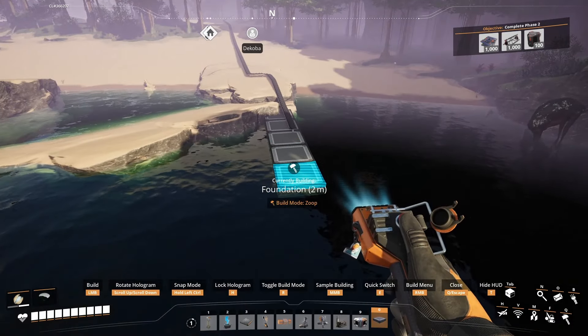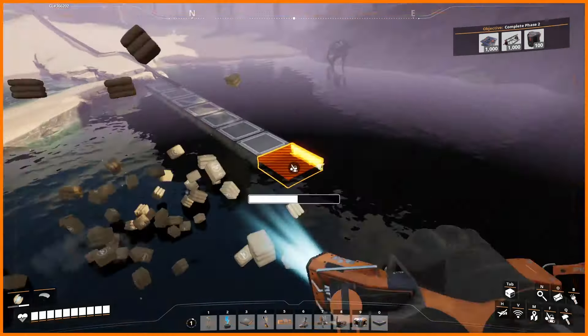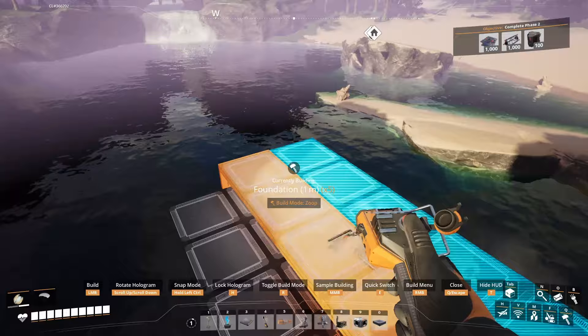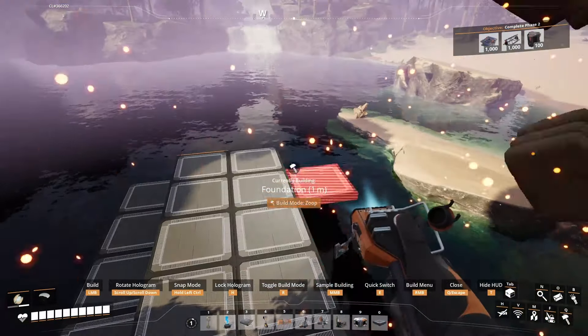Hello everyone, my name is Dekoba and welcome back to Satisfactory. Today we're looking at coal power, a critical task for transitioning into the mid-game and breaking out of the shackles of biomass early on. We're going to look at how to set up a basic coal power plant, and then explore a few different designs that modify this idea to create the perfect plant for your power needs and build style. Let's get into it.